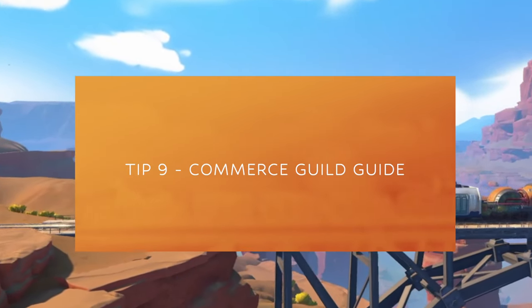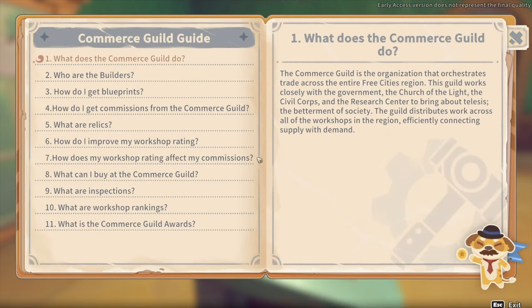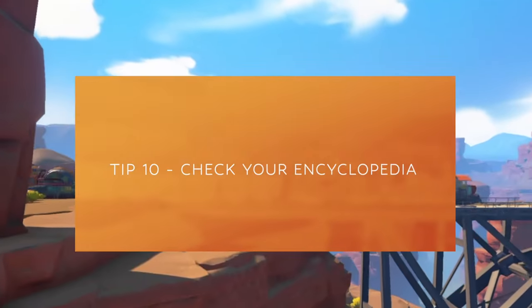Tip number nine is the commerce guild guide. The commerce guild guide is sparkling right there next to Yan. You can get all of your commonly asked questions or anything you might be confused about answered there. The guild guide is a great resource to help you figure out whatever your question may be.